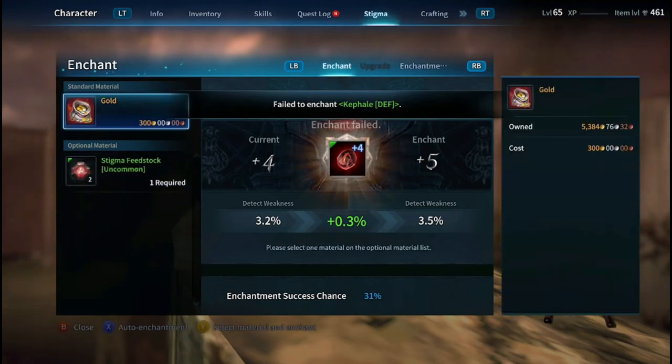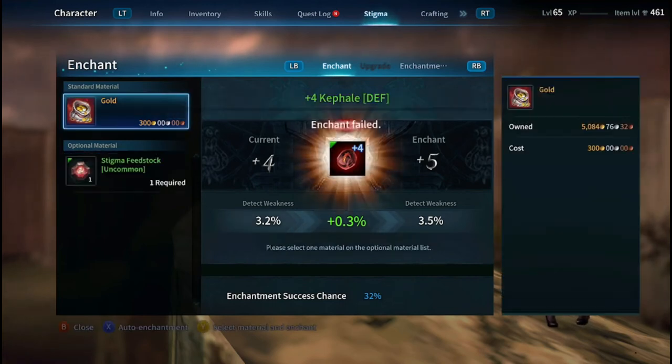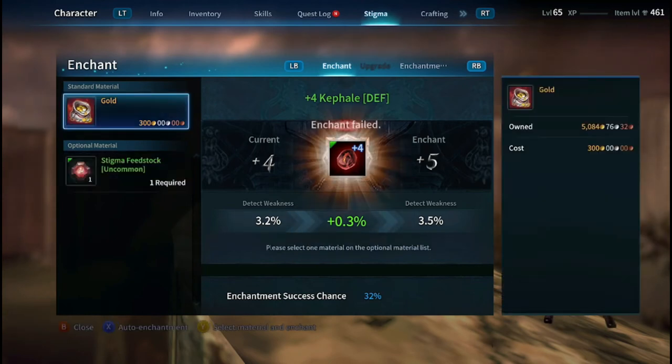Stigmas can be enchanted all the way up to plus five. Once your stigma is at plus five, you can finally upgrade it to the next rarity of stigma.